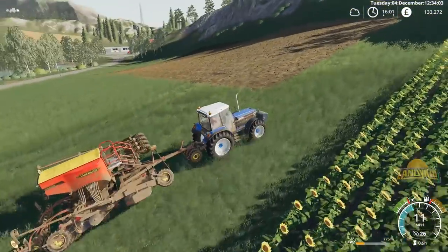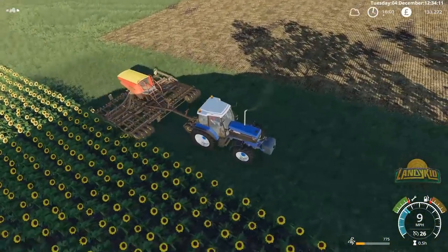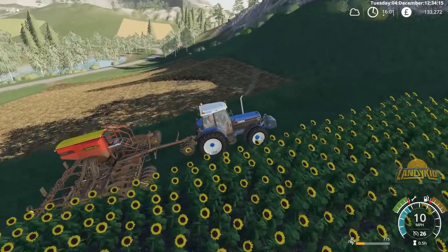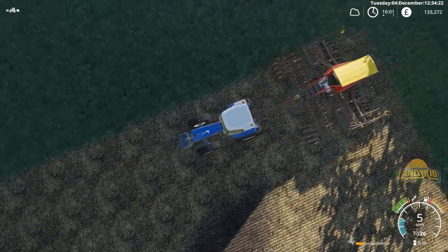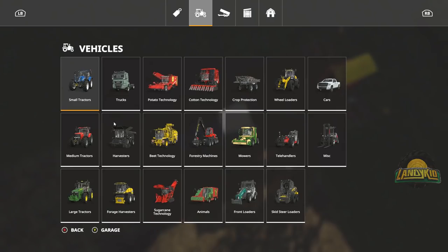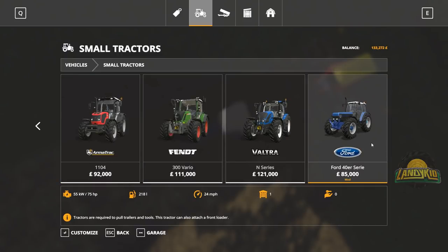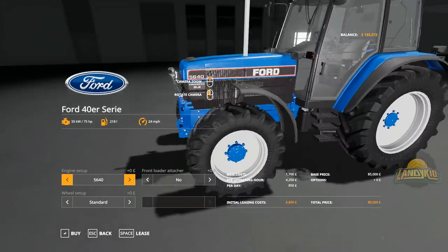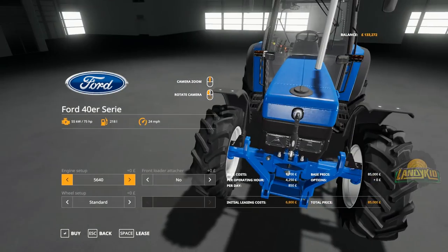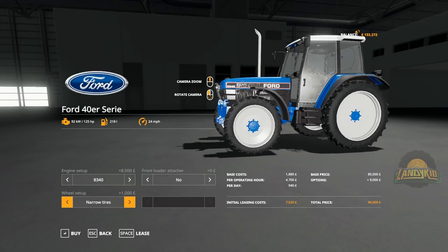We'll get this seeding from the top across, and then we'll probably wrap it up right there. We'll just get it lined up. This tractor is putting in work, for sure. Now, just so you guys can see it in the store — here it is. Obviously it is a mod — 40ER series. The colour I do believe is off, but that's not bad. Something different, variety. 125 is the top horsepower, so it's 125 to 95 basically. You can do quite a lot of wheel combos.